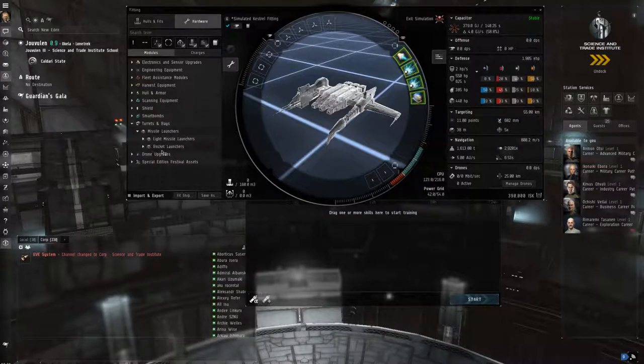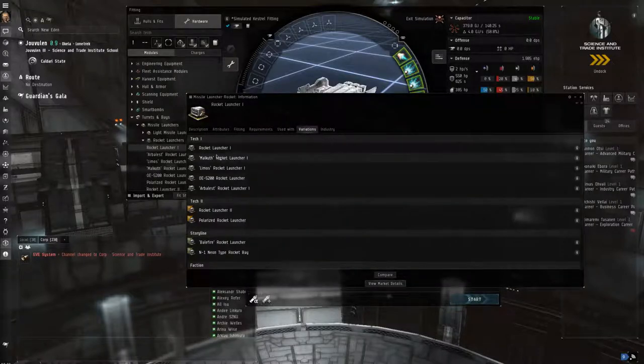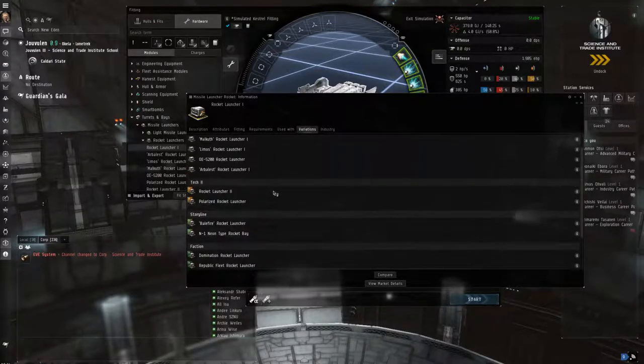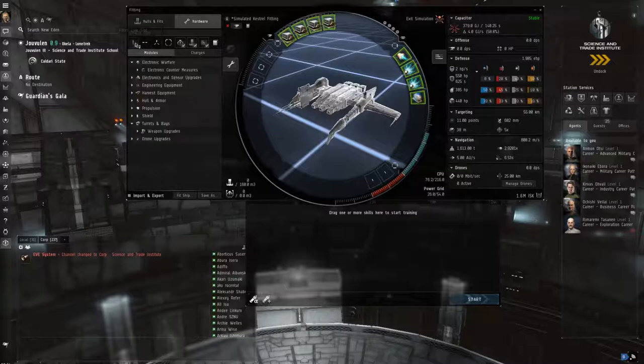Let's put the rockets on first - it's going to be a rocket fit. Now if you want to check what the best variation of a Tech 1 module is, you right click on it, click show info, and in the Variations tab the very last variation is going to be the best. Obviously in Tech 2 you've also got polarized and Tech 2 launchers, then storyline, then faction. Faction ones are very expensive; Tech 1 are fine in terms of pricing.